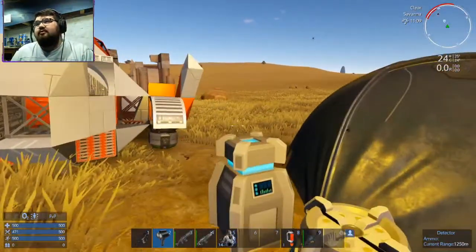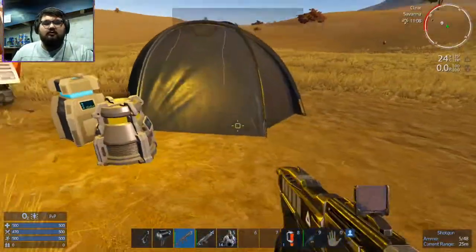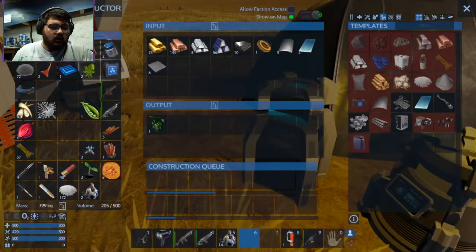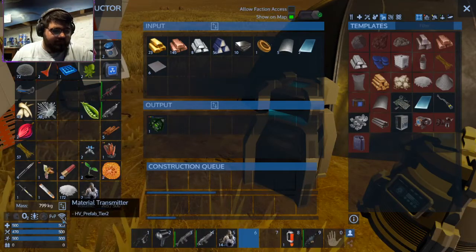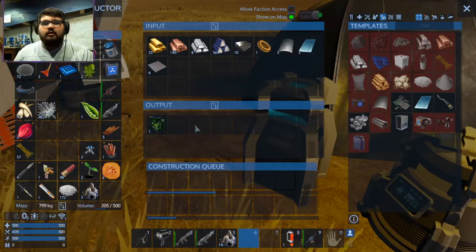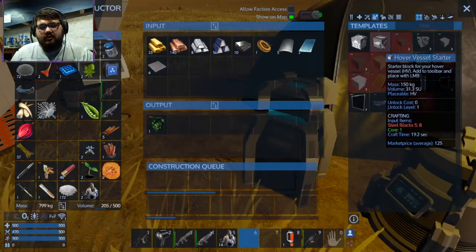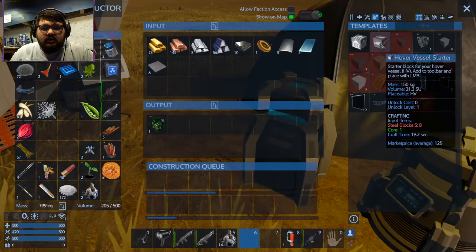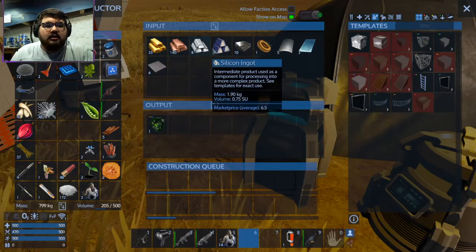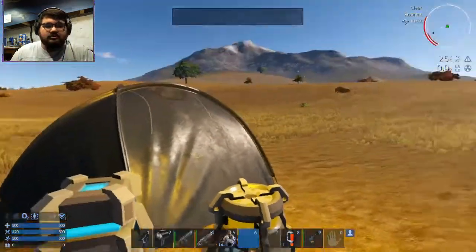Here I am just trying to figure out some stuff, just trying to figure out how to build a base. I don't want to start building a base without knowing what I'm doing, so I'm just kind of looking through this, looking at what I need and what I'm doing. Apparently I need more iron because I have zilch, nada.